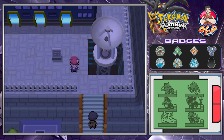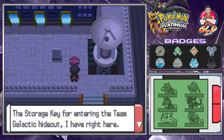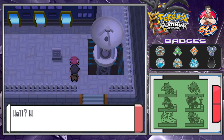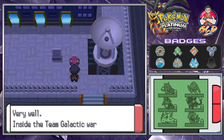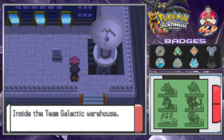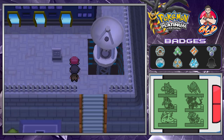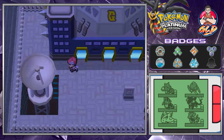He mentioned a storage key, and look - Looker is right here. He says a frontal assault is not possible but we can enter their hideout using the storage key. He tells us to prepare the best we can, meet him inside the Team Galactic warehouse, and he'll join us shortly.